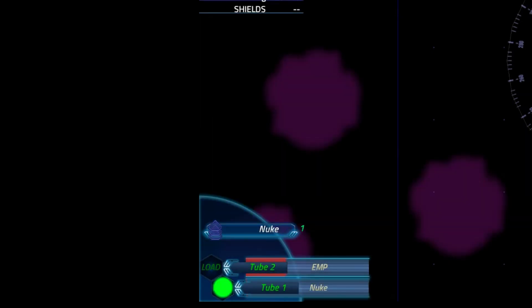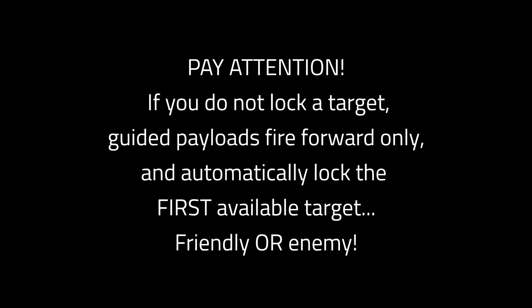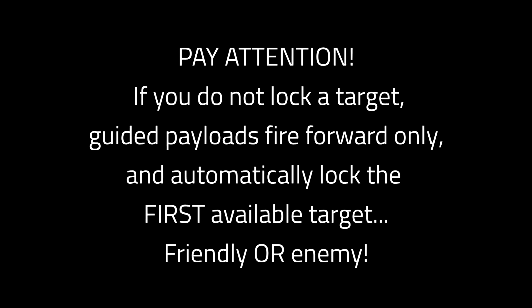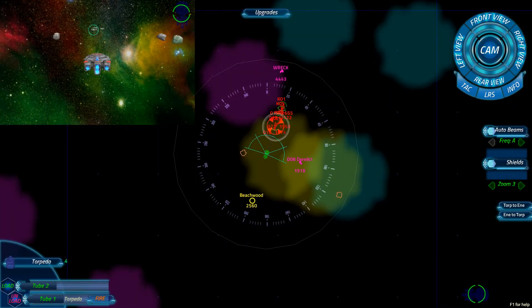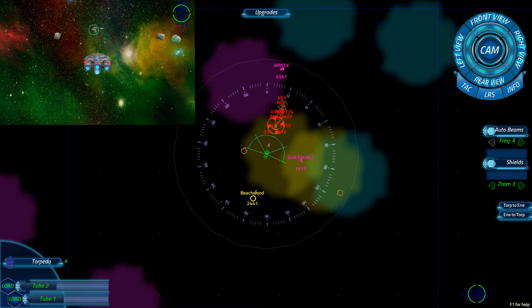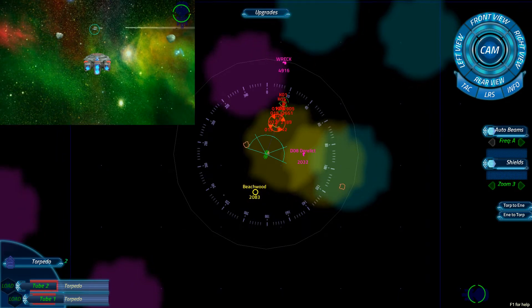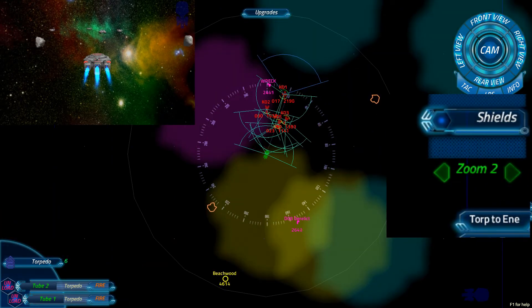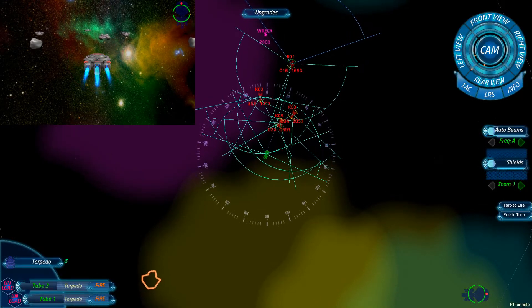After the tube is loaded, proceed to step two: lock a target. Select a target to lock it. Pay attention — if you do not lock a target, guided payloads fire forward only and automatically lock the first available target, friendly or enemy. After you load a tube and lock a target, you're ready to fire the armed payload. Guided torpedoes remember their target when fired. You may immediately lock another target and fire another tube. Use the zoom buttons to focus on nearby target groups or find long-range targets. Maximum target lock distance is about 4k.